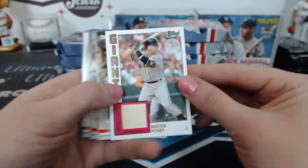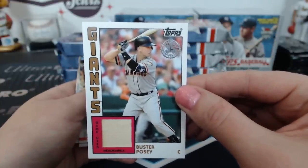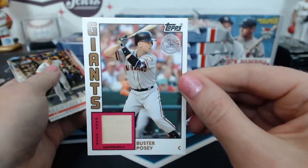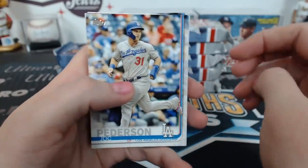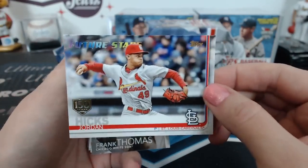There's a Buster Posey '84 relic — double Poseys, the Giants are doing well, Nick! Buster Posey bat relic. It's one of those 150 Year cards — Jordan Hicks, cool.